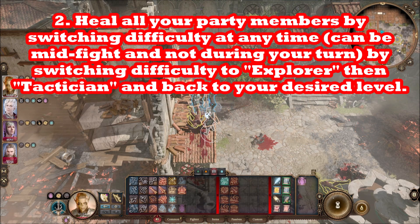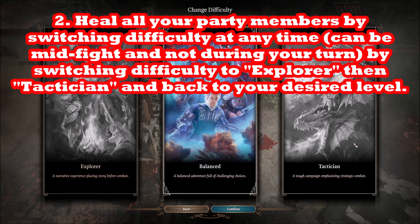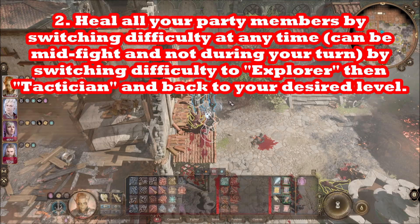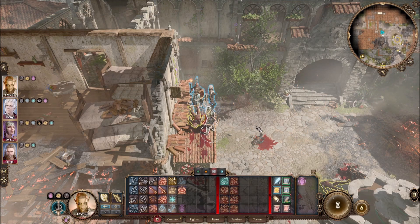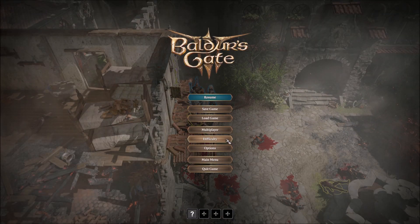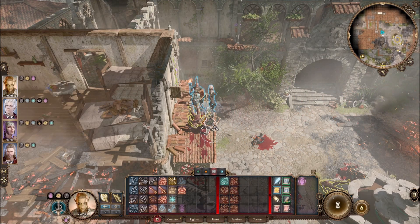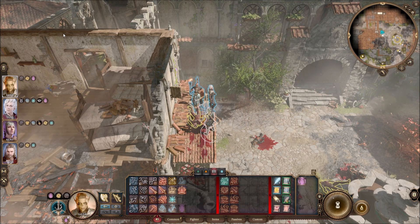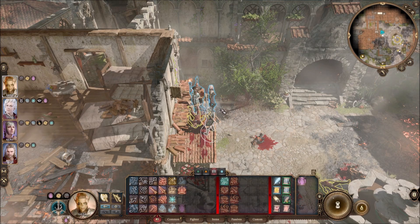If your party gets injured, you can switch from tactician to balanced to tactician and back to whatever difficulty you want in order to heal. Basically, you leave the number of points you're down from the top when you go from tactician to story or explorer, and then when you go back to tactician you actually have full health. You can do this mid-fight — it does heal your foes that you don't kill, but if you're killing foes and need to heal, you come out ahead. You never have to use a health potion again, so this is really OP.